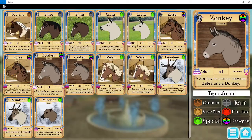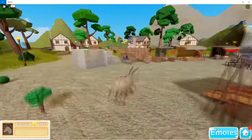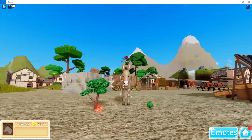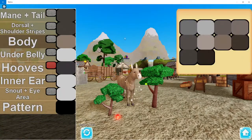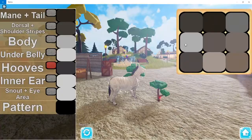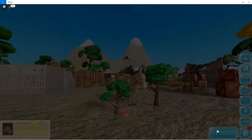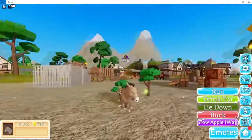Now onto the adult zonkey — or zorse, I think that's the name. It's just bigger, and the apple tree it grows is bigger too, like a baby to adult comparison. You can also adjust the colors on the body to make it look more like a zebra. Animations: drink/eat, lie down, and buck.